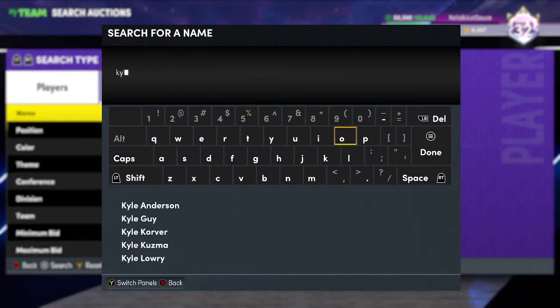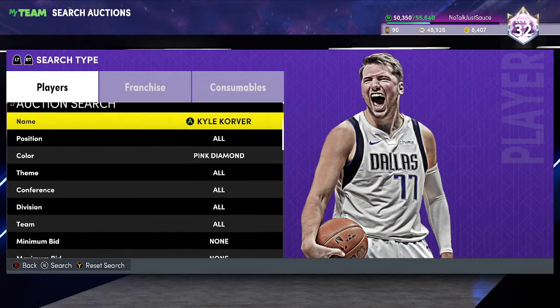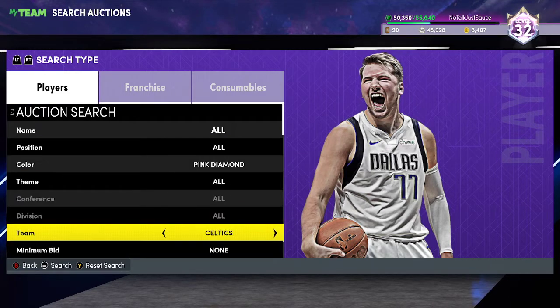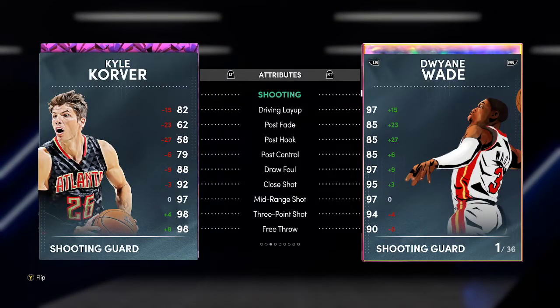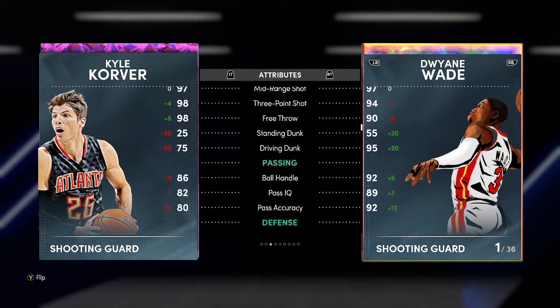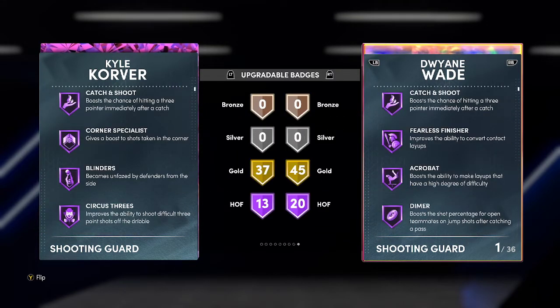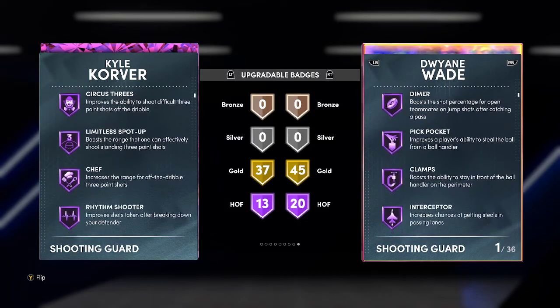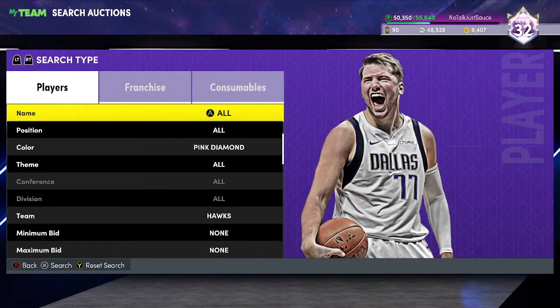The first card — one of my favorite budget cards — whenever an unlimited event comes out and I can use a pink diamond, this is going to be the card I use: Pink Diamond Kyle Korver. You really can't go wrong with it. For the price you're going to get him — around the 6K mark, maybe even cheaper — the 98 three-point shot is excellent. He's not terrible at dribbling, and he has really good defense for the card. He has every shooting badge you'd possibly want: blinders, corner specialist, catch and shoot, limitless, spot up, chef. For 6,000 MT, you really can't argue against that.